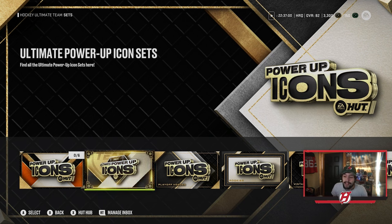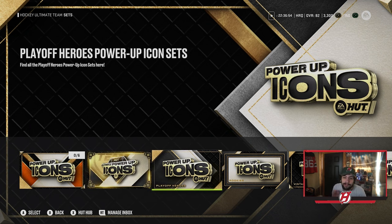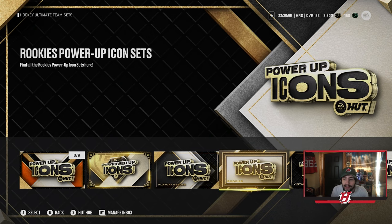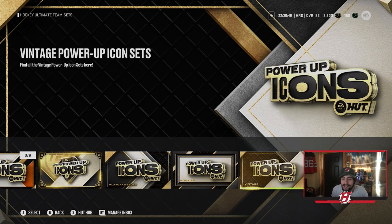You have your ultimate power of icon sets, which includes Gretzky, Howe, and Lemieux — not forgetting about Gordie Howe. We also have the Playoff Heroes power of icon sets, the Rookies power of icon sets, the Vintage power of icon sets, and finally the Dynamic Duo power of icon sets.